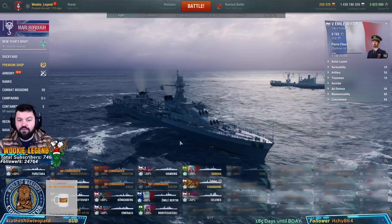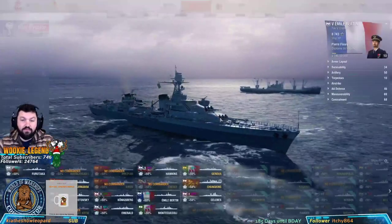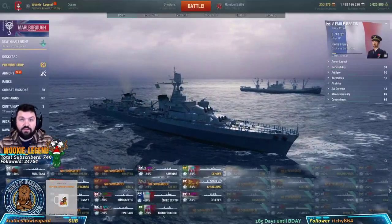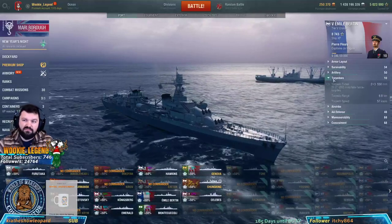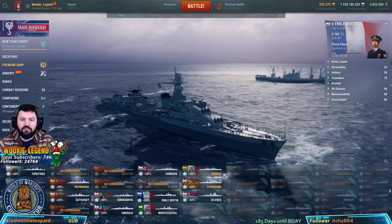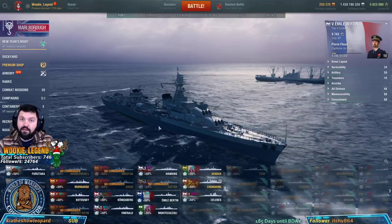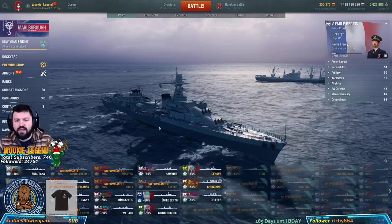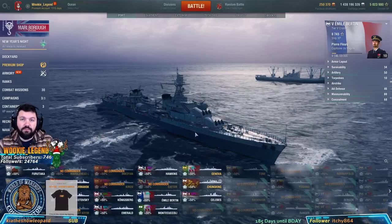They will kind of teach you how to survive. The whole point of these ships is they're fast. They have good AP and HE — 152s. They have torpedoes if you're in trouble; the range is six kilometers, not the craziest. Obviously you're there for defense. They're really good for flanking and trying to stay at almost max range, but you're there to support your destroyers and your battleships.